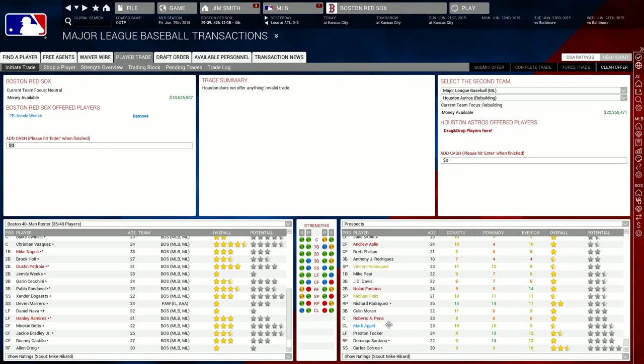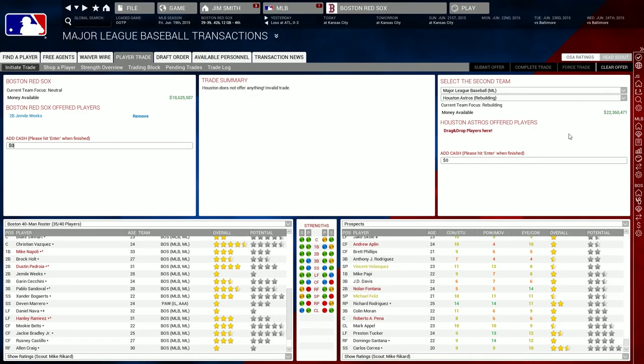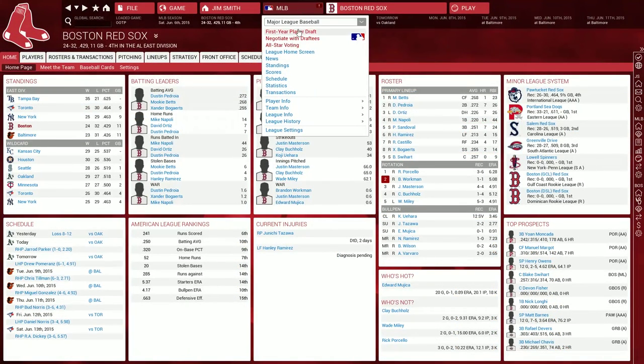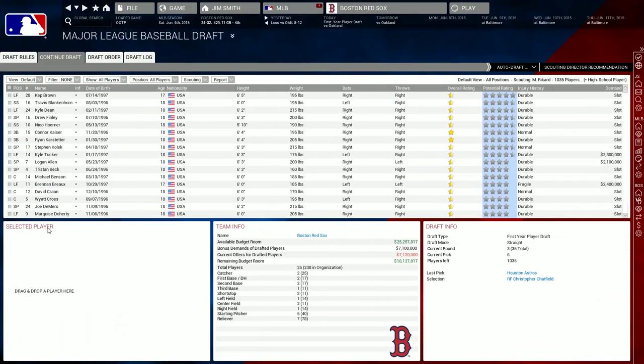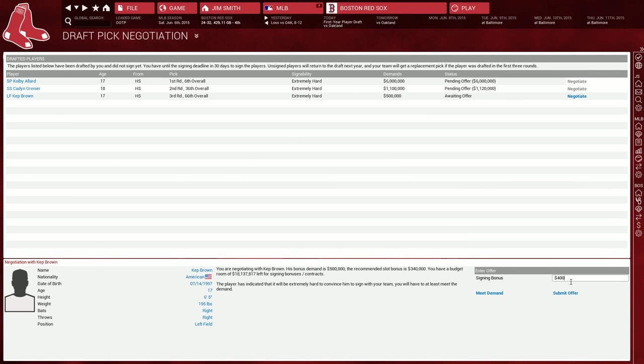As you plan for the future, you also choose prospects for your farm system during the annual June draft. We skipped past it to get to the trading deadline, but through the magic of video editing, let's go back to that time of the year. Out of the Park includes real high school and college players for the June draft, and as in real life, the top ones can be tougher to sign. Some high school guys may even opt to not sign with you and go to college — they'll show up again when they're ready.